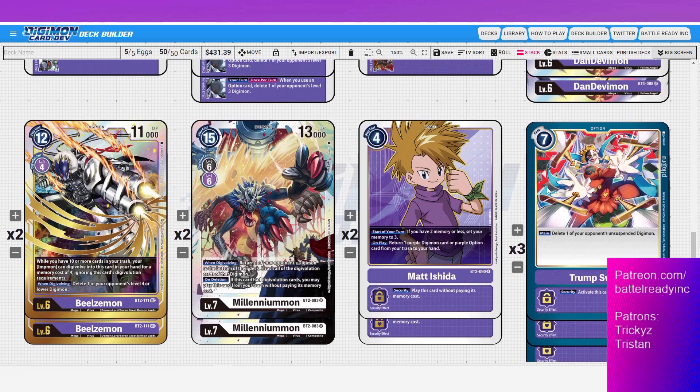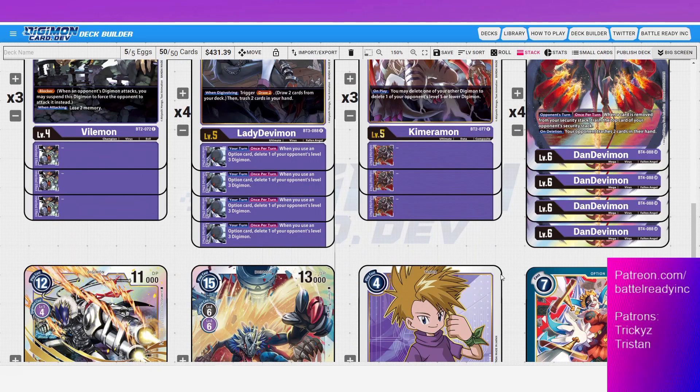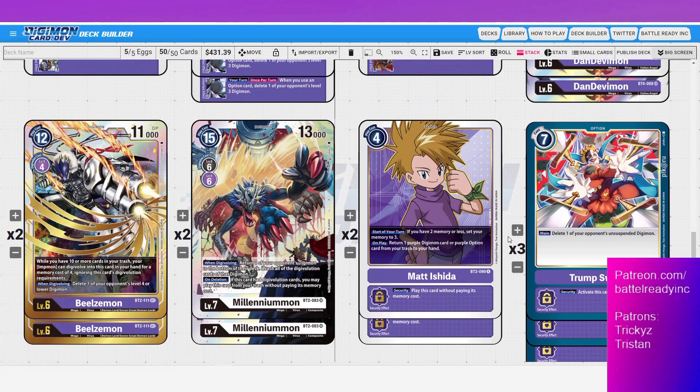We have three Trump Swords. This deck doesn't have a lot of raw smashing power, and if you don't have a Don Devimon on field you can start to fall behind. We were really missing them in the initial build. You need some good removal — whether they hit it in security or you need to play it for seven cost to clear the field. Chaosmon, Valdurmon, whatever the threat — you just need solid removal, so three Trump Swords is our number, not four since it can get bricky.